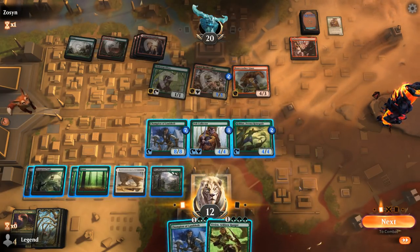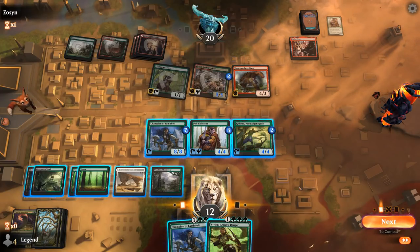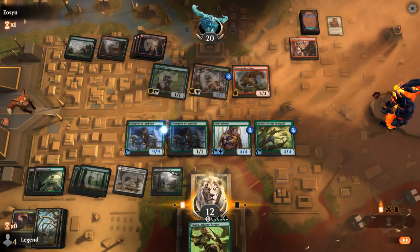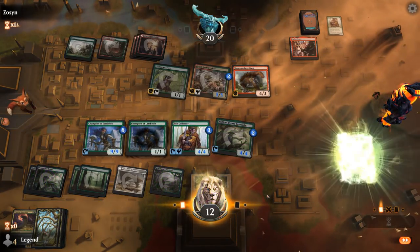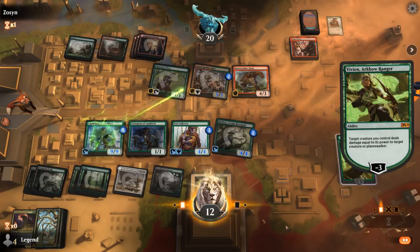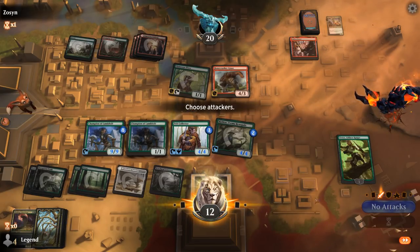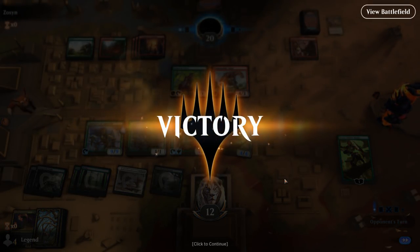We're pretty close to just one-hit KOing the opponent — 16 power. I think we want to play it safe, play Vivian, and kill the Spellbreaker. Even if they equip Embercleave on the Bonecrusher it's not too bad. Our opponent explodes. Even Gruul with a pretty decent start and an Embercleave couldn't get past all the power and toughness provided by the plus one plus one counter synergies.